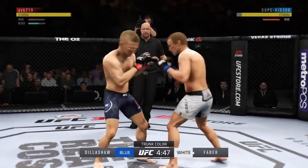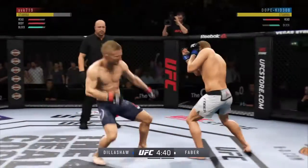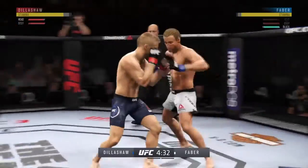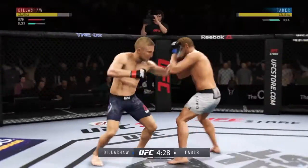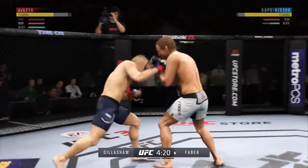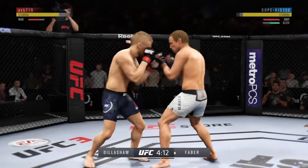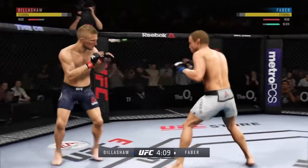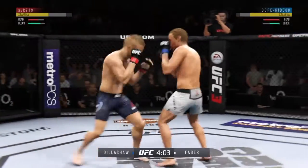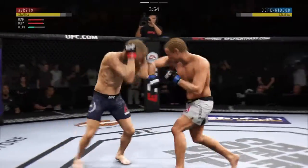Nice combination of strikes there by Faber. Well-timed kick there. Hit him with the jab. Elbow now to the head — that one landed by Faber. Nice knee to the body there by Faber. Big left hand lands upstairs. Both guys have proved to be dangerous in the opening seconds of this fight. And he's looking for that left hand — just missed.